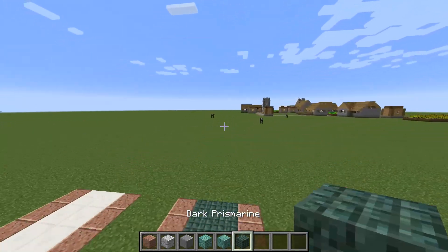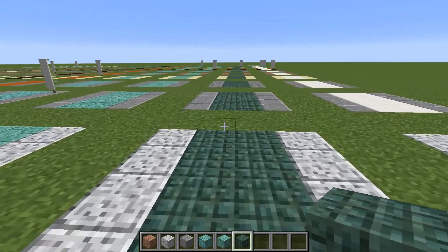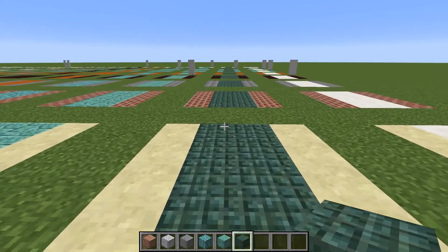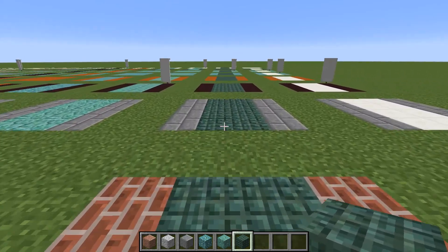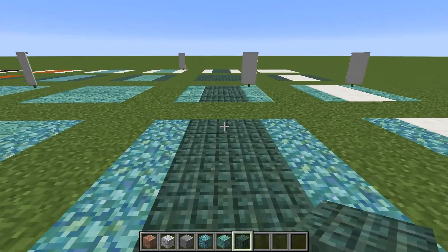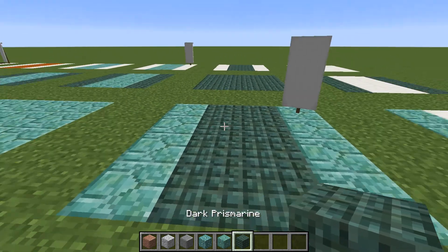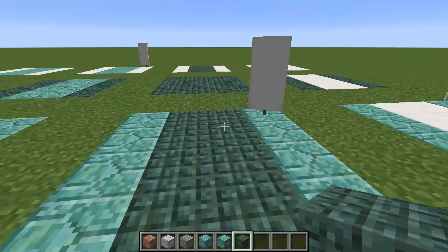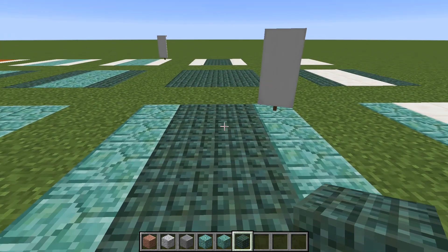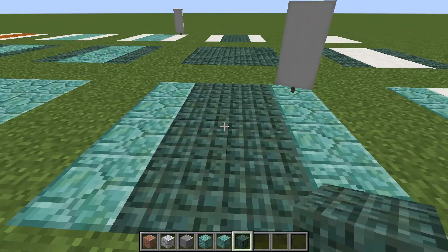Now let's take a look at dark prismarine. None of these combinations particularly jumped out at me until we get further up on the line to dark prismarine bordered by prismarine bricks. We get a shading gradient as well as a slightly different texture - it's not overly noisy. It's still a little busy for my particular taste, but given the right setting this could look really really good.